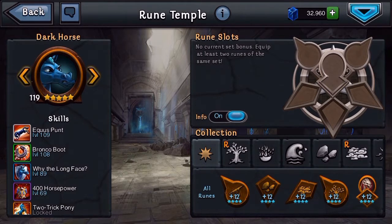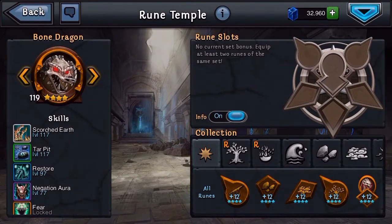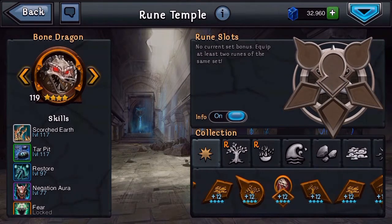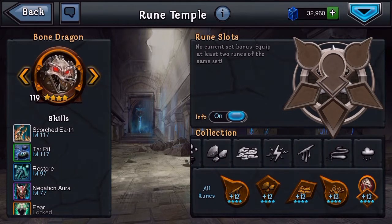For Dark Horse I wouldn't use runes that speed him up because his full adrenaline kick isn't that good — but what is good is his defense and defense buff. So for him I'd use runes that increase his shield. For Bone Dragon, his special attack isn't great, but I wouldn't want him dying quickly, so I could increase his defense and magic resistance so he lasts longer. I might also speed him up because his special attack does lower the opponent's stamina. The three or four I'm definitely putting speed on are Spirit Wolf, Barbarian, Cyclops, and maybe Bone Dragon.